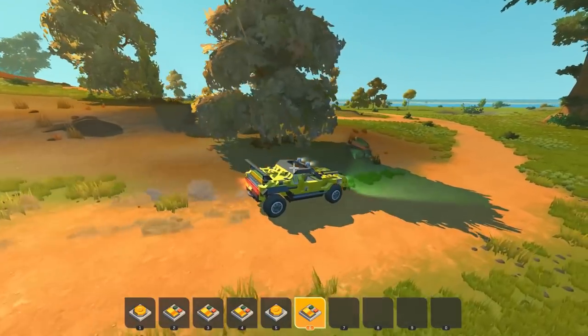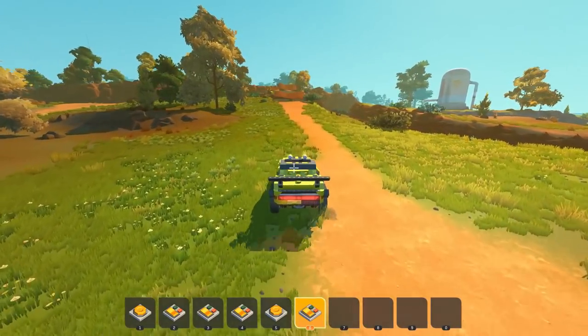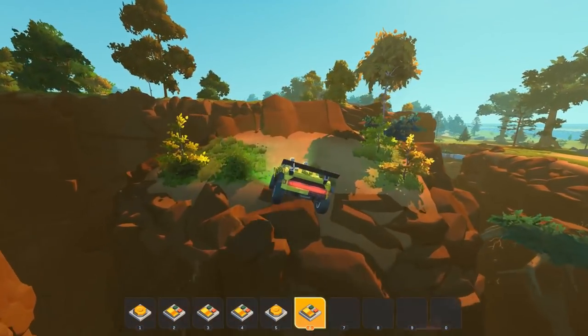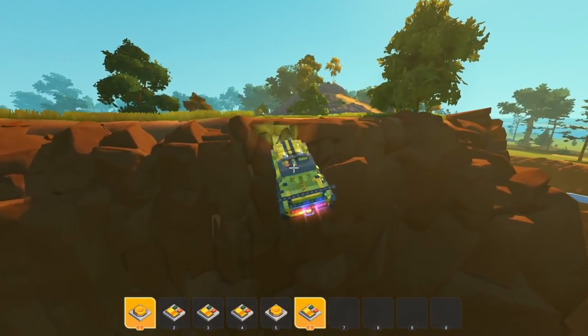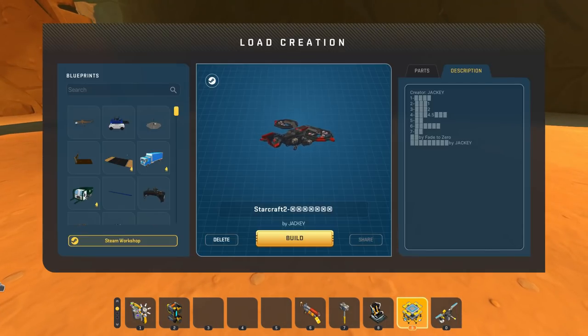We're going to take this rally car to the best jump in creative mode — the double jump. We've also got thrusters if we need them. Going for the jump, we come up a little short and end up at the bottom of the canyon. So we probably need something to get out of here.